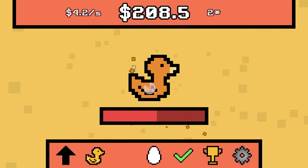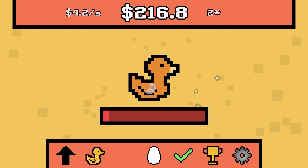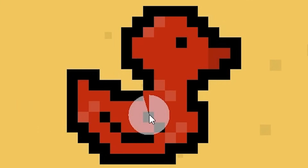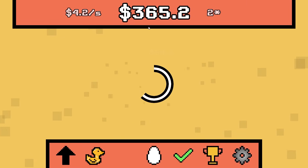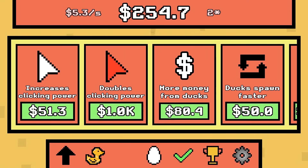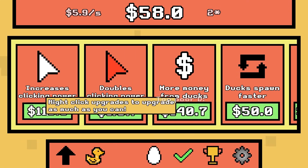We're at $4.2 per second — look how fast the money's going up without us even killing ducks. $360 — let's just get more. We're gonna do a lot of these upgrades here. Bam baby — now we're poor. Duck spawn faster, why not?